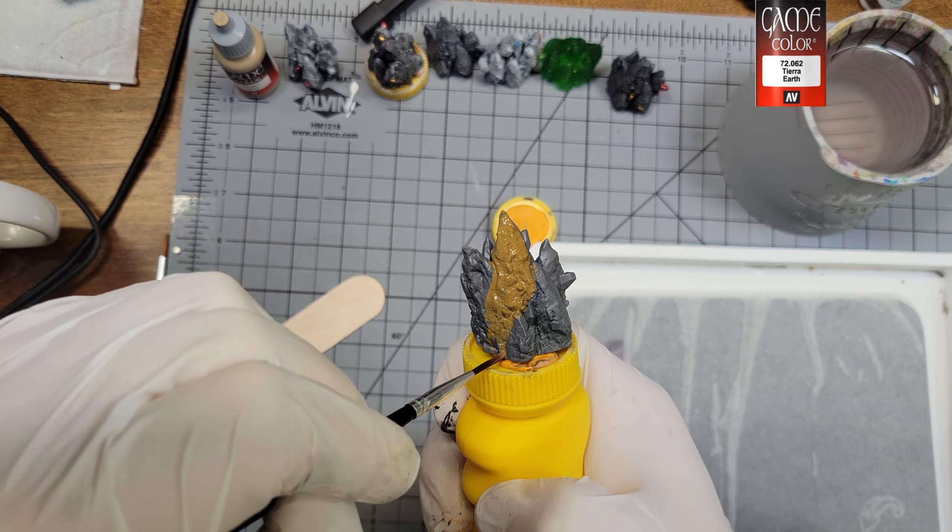For my gray rocks, I start with a gray dry brush, then a lighter gray dry brush, and then I add a little white to that for the final layer. Once that dries, I hit the rock with a black wash — any will really do here. We're just trying to get those grooves and cracks to have some contrast.